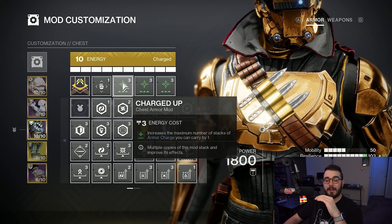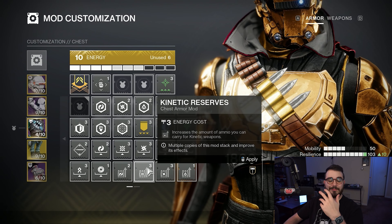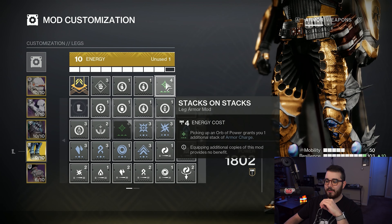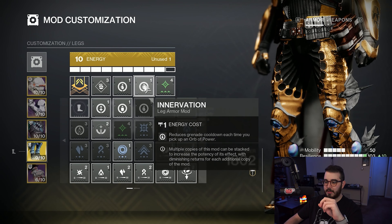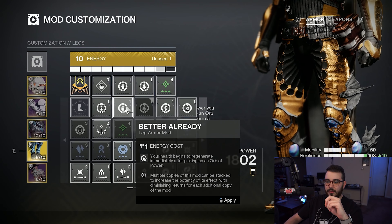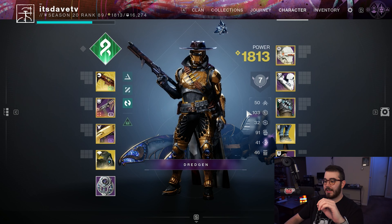On the chest, I'm running triple Charged Up — each increases the maximum stacks of armor charge by one. Base is three; with three Charged Up you get a maximum of six. You can swap one or two out for resistance or reserve mods if preferred. For boots, Stacks on Stacks — picking up an Orb of Power grants an additional armor charge stack, so one orb gives two armor charges. I'm also running double Innervation — reduces grenade cooldown each time you pick up an Orb of Power. For the class item, triple Bomber — reduces grenade cooldown when using your class ability.